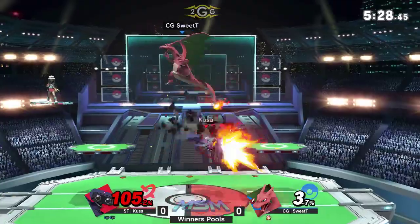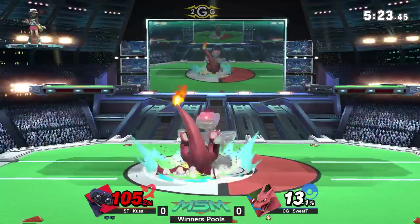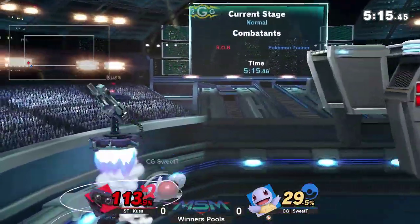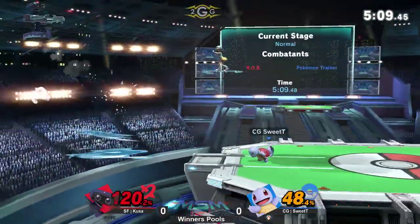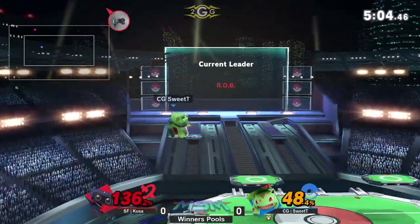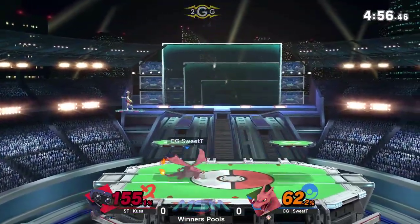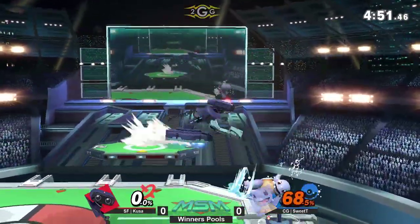Charizard is out right now, so it's gonna either end his stock pretty soon or put a bunch of damage on Charizard — there is no in between. Down throw — he baited the air dodge! He baited the air dodge, and another one. Kusa, what are you thinking right now? Just like a robot — download complete. Sweet Tea going for the edge guard, nice tech, but he can't get too crazy. Kusa on a roll, throws out his gyro, uses his back air — unable to take the stock just yet at 136%, but finally gets the stock taken.